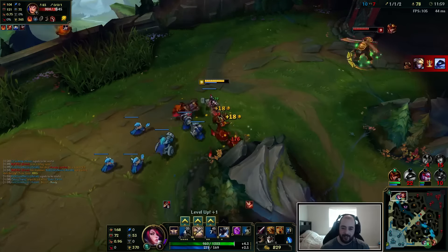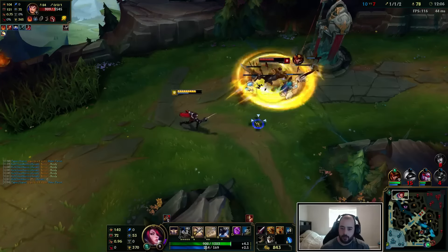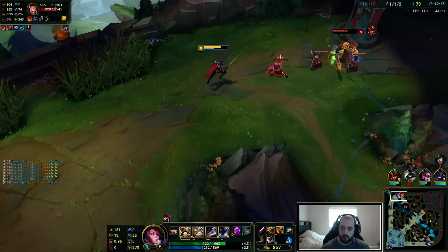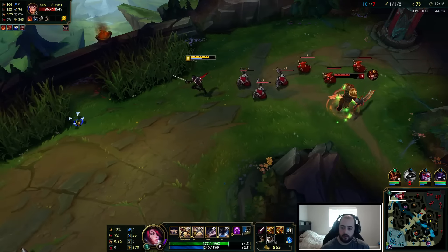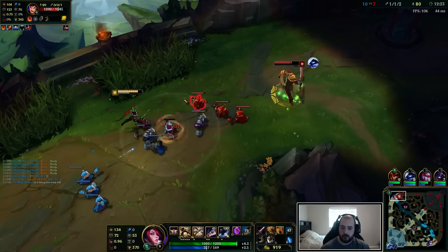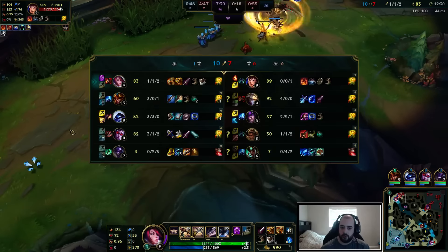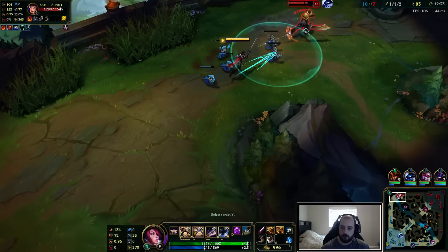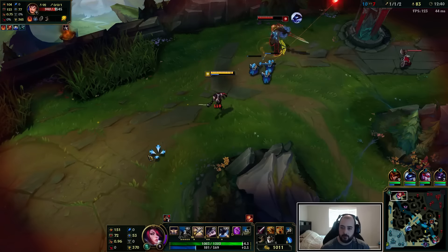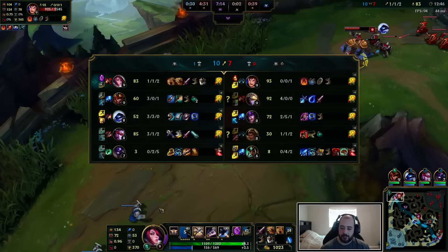I can't believe I didn't get the vital proc — I'm so bad. I did not mean to auto that creep. I just want to keep being aggressive here. I'm fine taking one tower shot because I have sustain. Got to be a little careful — mid's MIA and there's a giant wave pushing mid and he's not there, that kind of scares me. I just want to clear and leave because I don't have a ward. Anytime you miss your Q, you get into a bad spot.